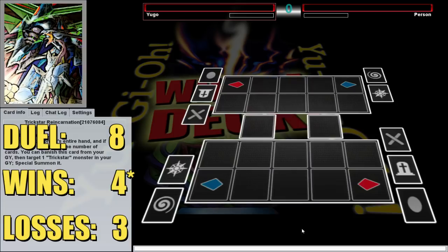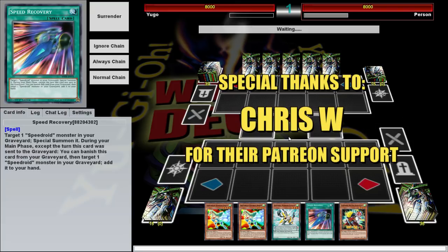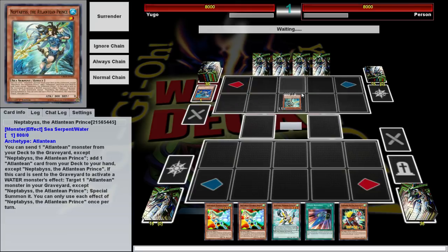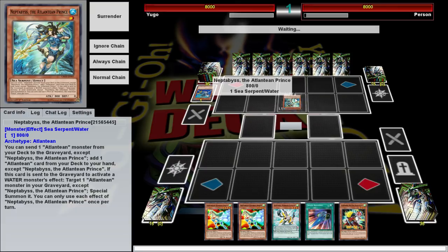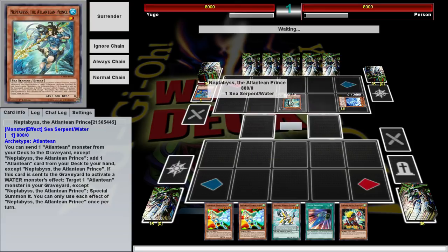Alright, eighth duel — this one brought to you by Patreon sponsor Chris W, a nice fan from Hong Kong who sends us all the OCG cards we get in our unboxings. Critical to the channel — can't thank him enough. We're going up against Atlanteans going first. I know they have an equip card that can stun stuff — I forget if it negates monsters or spells — and who knows what else they could make.